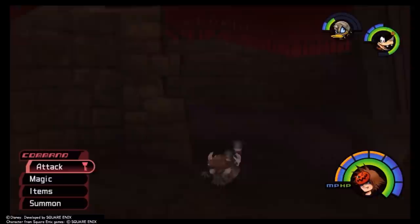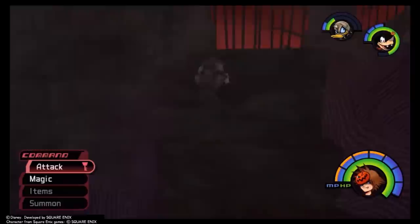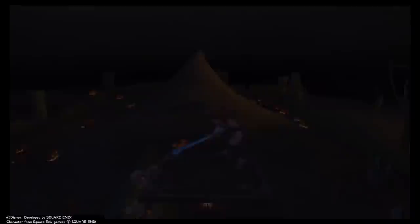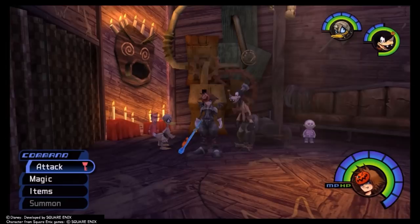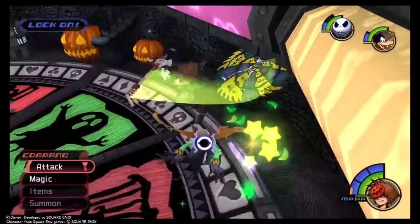Regarding the world itself, Halloweentown is like the perfect size for a Disney world — it leans linear but the areas are spacious enough that it's not a glorified decorated hallway like in KH2. Progression is a bit backtrack-y but nowhere near as egregious as Deep Jungle. Halloweentown especially stands out for its gritty, foggy atmosphere — I love how even the Heartless have a dirty filter on their textures. The Moonlight Hill is one of the best set pieces pulled from source material. And I love Oogie's Manor. Also, Jack Skellington is one of my favorite party members — he is thrilled to be doing some good old-fashioned cartoon violence.